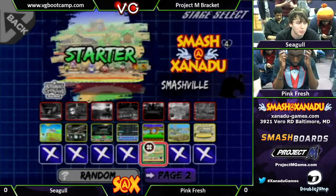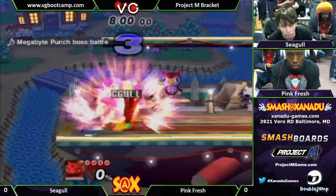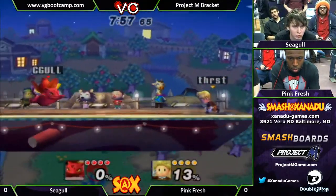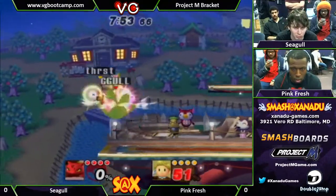It looks like they're going to smash full game one. Shout out to the Brawl, that's what we did. Seagull opted to play Ivysaur. He said he likes playing Ivysaur because it reminds him of the way he plays Wolf, which is basically just doing a bunch of moves that allow you not to approach.